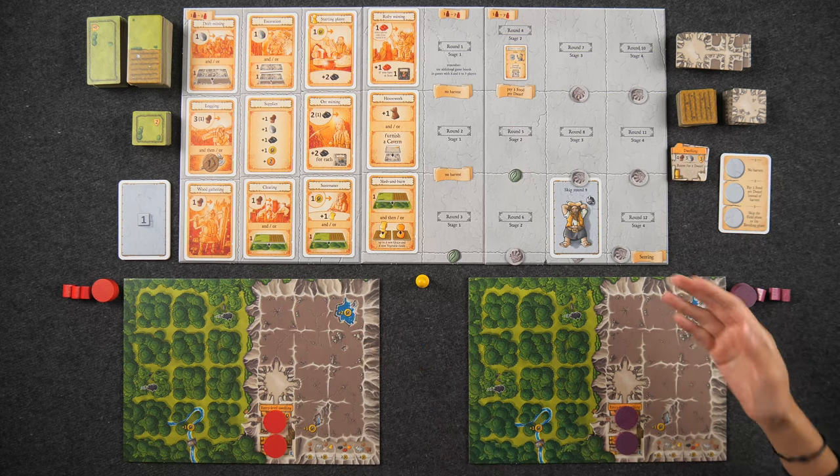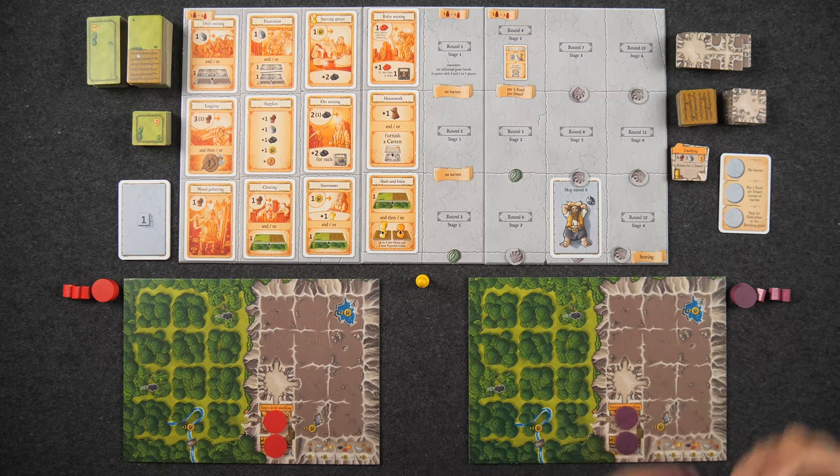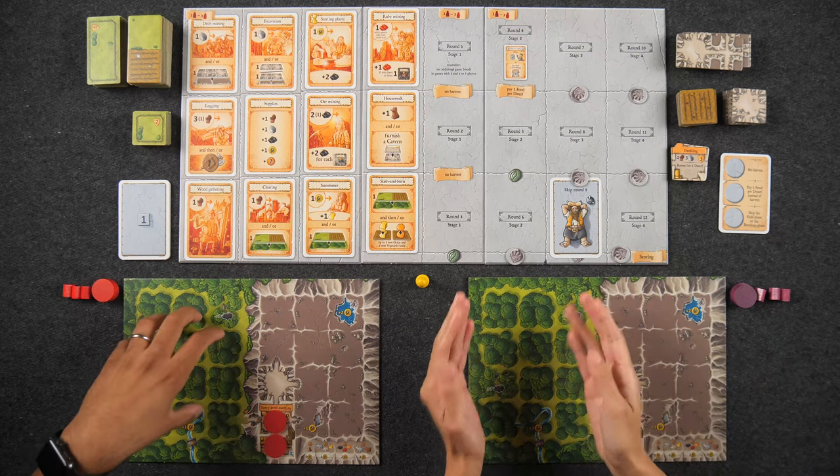We're not sure of the company for the box insert, as this copy came to us with it already in. But if you're interested in the furnishing tile trays, that's something we got from a seller on Etsy — we'll include the link in the description. If you're familiar with Agricola, a lot of this will look familiar, as this game is modeled after the same structure but with a lot more to do.